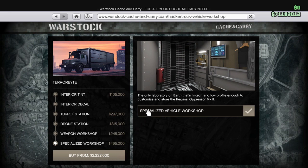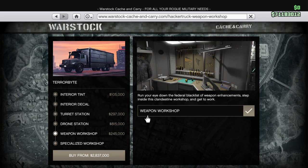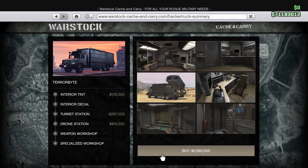The specialized workshop is really cool — it's four hundred and ninety-five thousand. That's about a hundred thousand more that you don't need to spend if you already have it in your MOC. But for me, I'm just going to go basic and buy it.